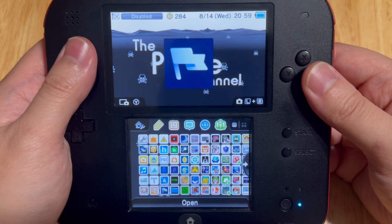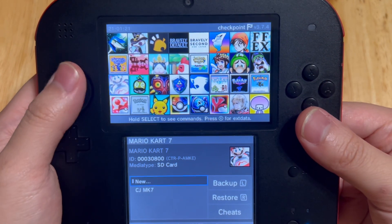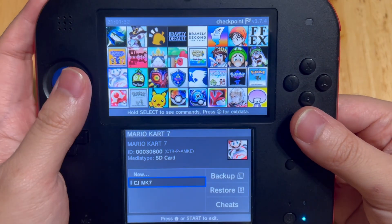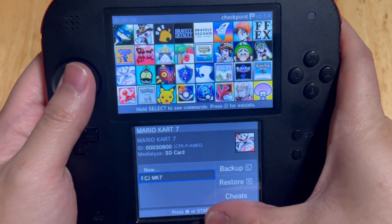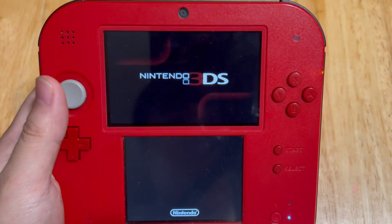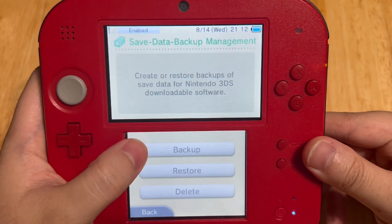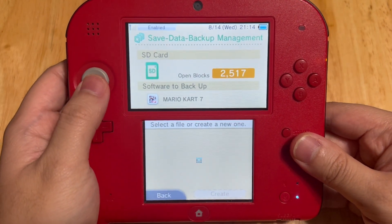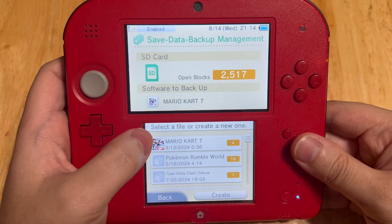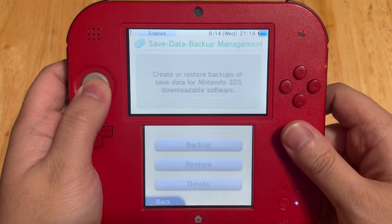For those with the cartridge version of Mario Kart 7 who don't want to lose their data, go to Checkpoint, find Mario Kart 7, and press the L button or A button to create a new backup. For those with the digital version purchased through the 3DS eShop, go to System Settings, Data Management, 3DS, Save Data Backup, click Backup, find Mario Kart 7, and click on it. Make sure there are enough blocks available. Once done, close System Settings.